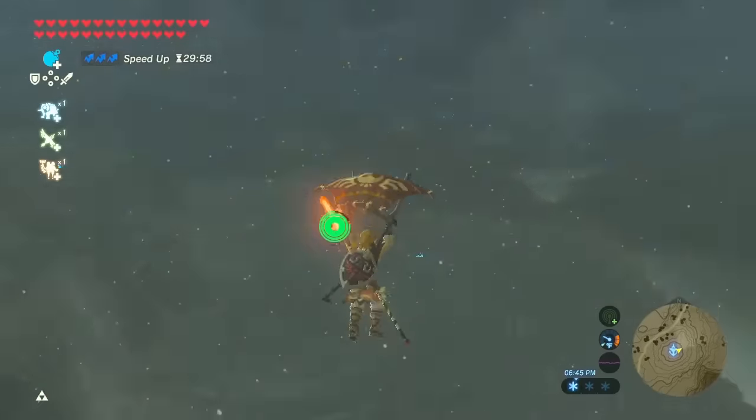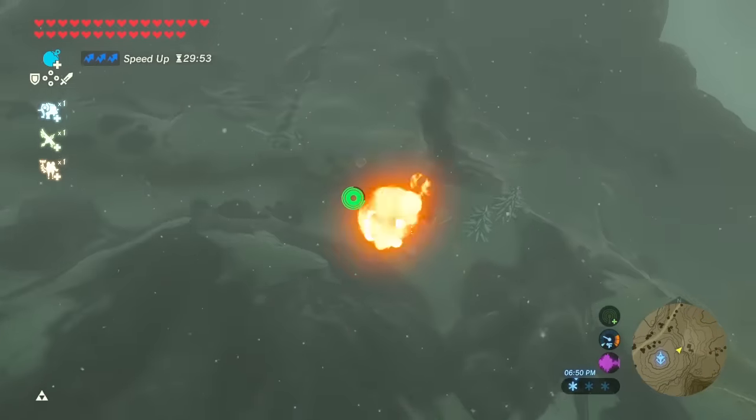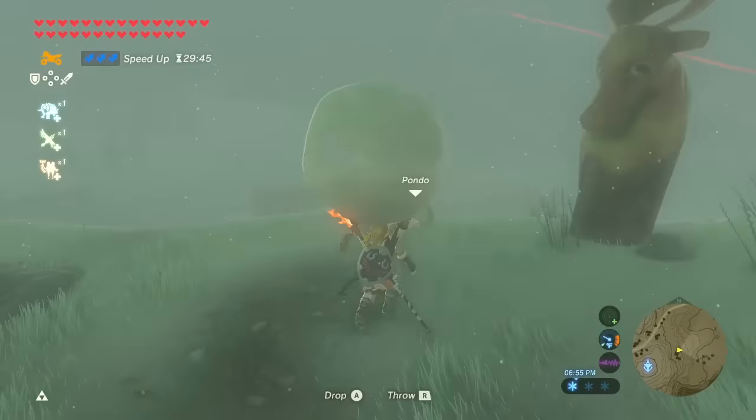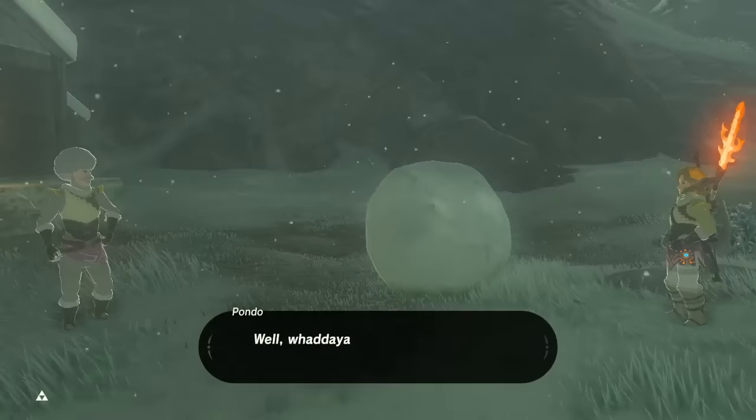First method is Snowball Bowling. Go to the Hebra Tower, jump east, talk to Pando, and pay 20 rupees. Play Snowball, get a strike, and get 300 rupees.